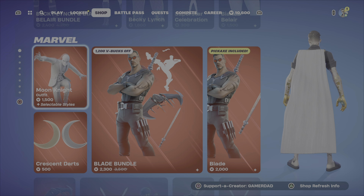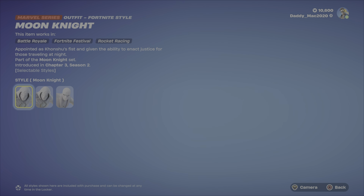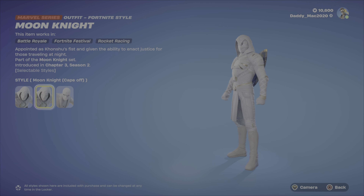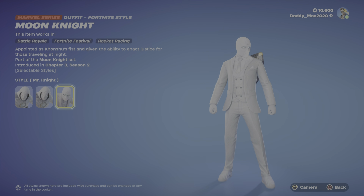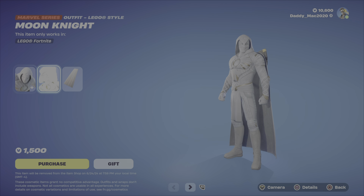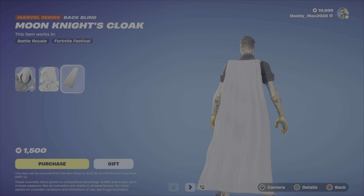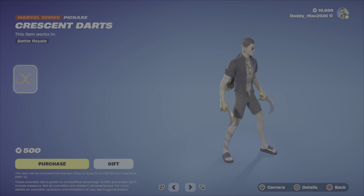We've got the Marvel outfits returning to the item shop this evening. Starting off, we've got Moon Knight. I think this is a really cool-looking outfit, actually. You've got this cape-off option. I think he looks really original, and I love this look — it's perfect for in-game. Then we've got the LEGO style, which looks great, and the Moon Knight's Cloak back bling. That's $1,500 V-Bucks. We've also got the Crescent Darts pickaxe at $500.